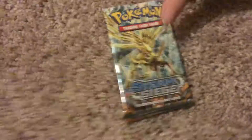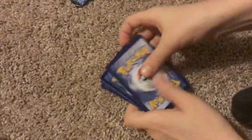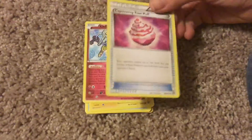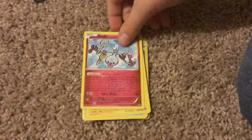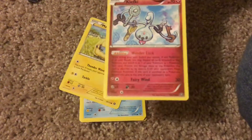Alright, open the next one. Put the cards right there on the floor. Pause it if you want to read it. Missed it. Cliffy. Wonderlock — pause it if you want to read that. I'm not reading that.